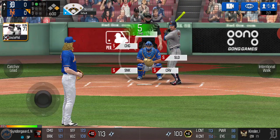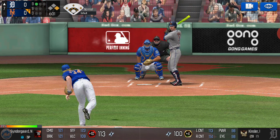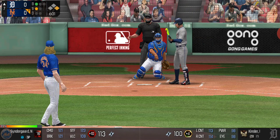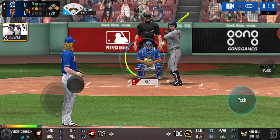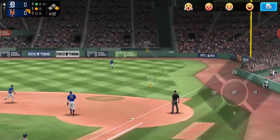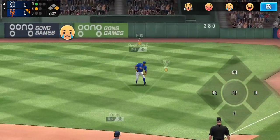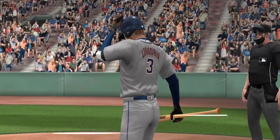He's seeing sinker low and inside now — takes it for a ball. Fastball low — strike one. Finally we get our first strike off of him. Now we slide it high and inside — lined into right. That wasn't even a strike and he hit it. I don't believe he did that. This is some very impressive hitting by our opponent.